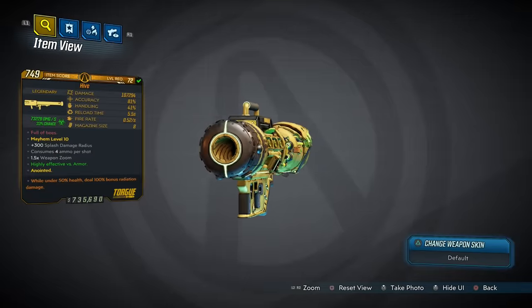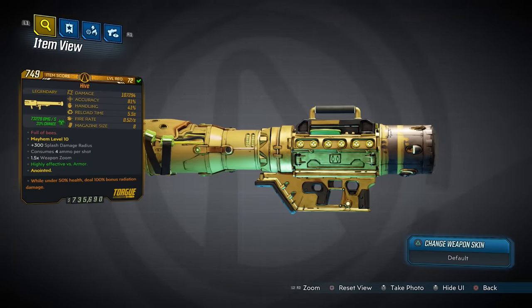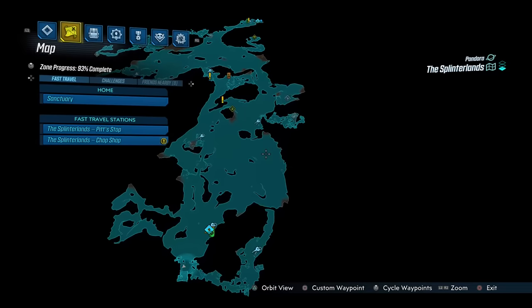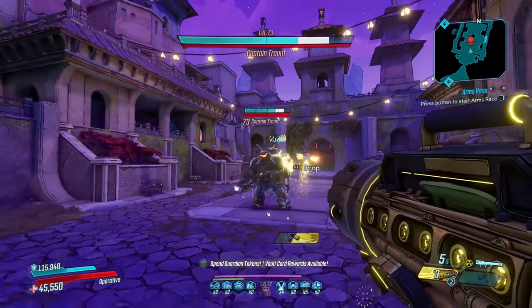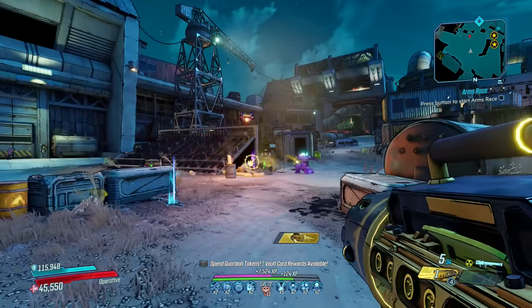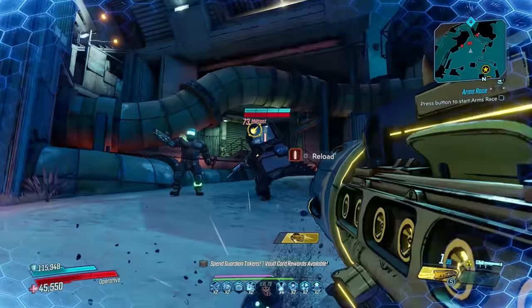Now for the Hive, a Torgue rocket launcher that can only come in radiation and corrosive, and can only drop from Princess Tarantella II who you find around here in the Splinterlands. The Hive isn't just an extremely fun weapon to use, but a powerful one too. And although that may not be a secret, this gun can take on literally everything in the game without you needing any skill at all.